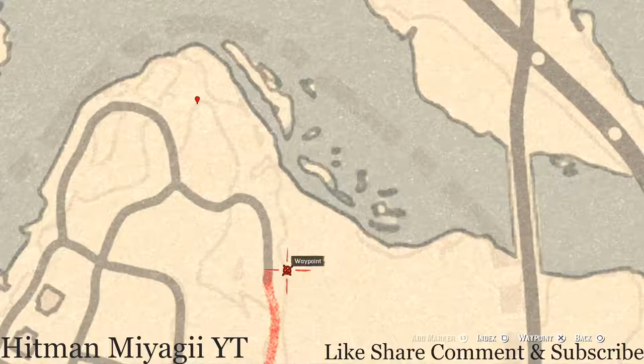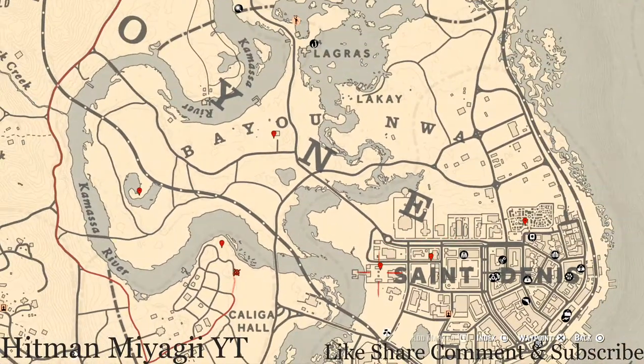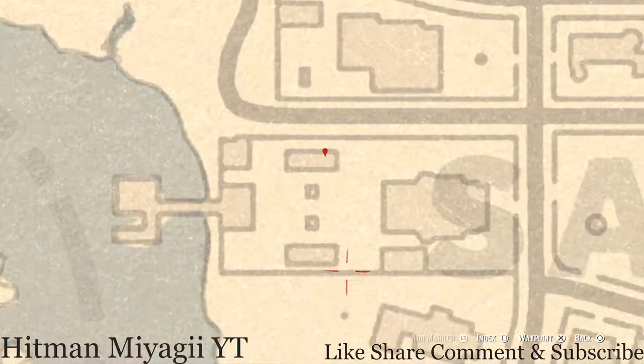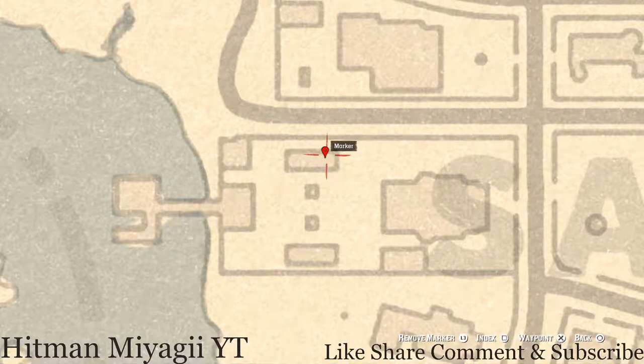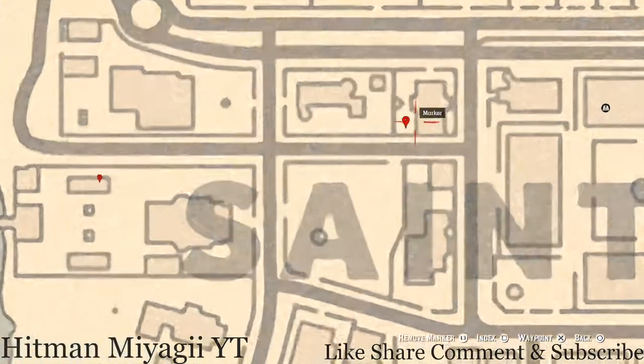Let's go across the water to our next marker, which is right outside the Saint Denis mansion area. Right in the backyard of this mansion there's a little sitting area — right on the white bench or love seat looking thing there's a New Guinea Rosewood Hairbrush. That is a family heirloom.